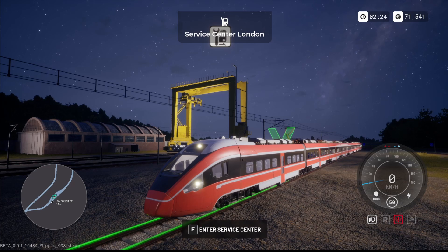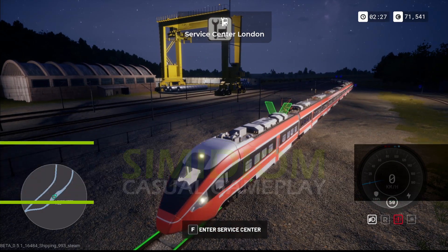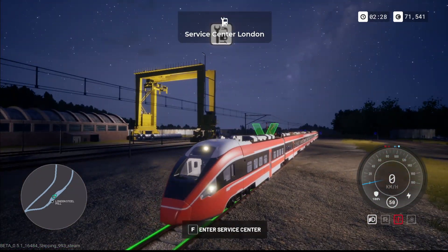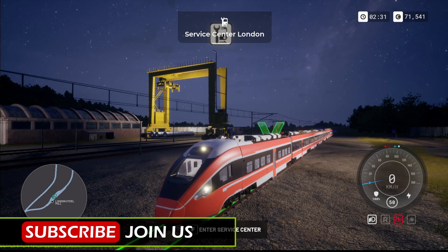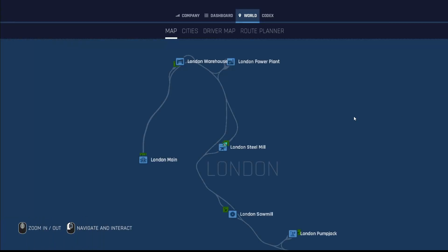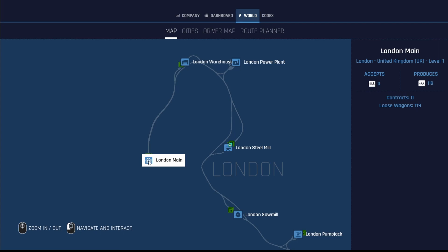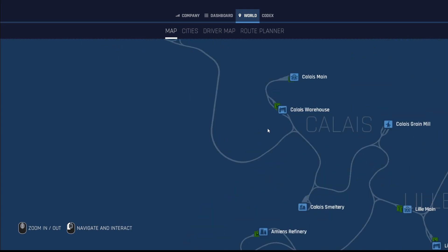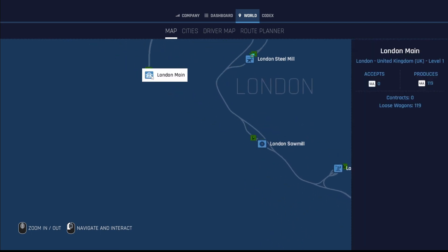We have a magnificent new train — a big long passenger train. I'm going to allocate this to one of our employees, but first I'm going to do a train run. We're in the service center at London. G'day everybody, welcome back to Train Life! We're at the London Steam Mill. I'm thinking we can run into London Main, pick up some passengers, and take them down to Calais — why not!